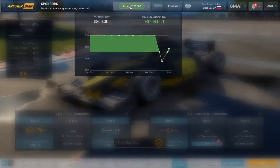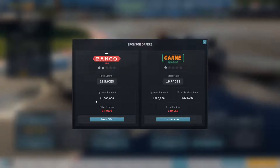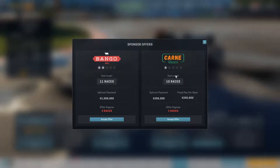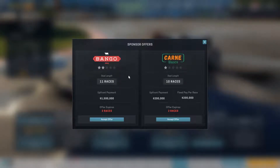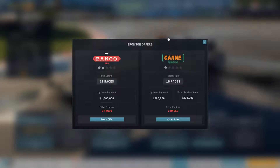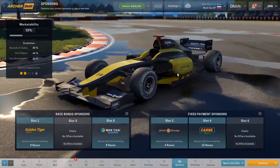I'm going to accept this offer and that will bring us back into not a negative balance. We have two more sponsor slots — one offers upfront cash of one and a half million but nothing per race, or 200,000 upfront and 200,000 per race lasting 10 races. That gives us more overall money because 10 times 200,000 is 2 million plus the 200,000 upfront. It also gives us the option of switching sponsors out, so we'll accept that as well. This gives us some cash to work with and we still have a couple open slots.